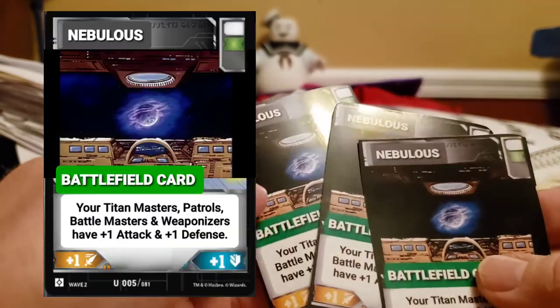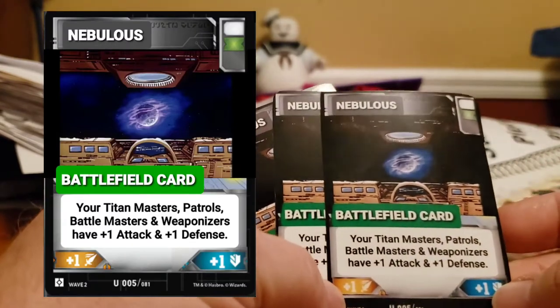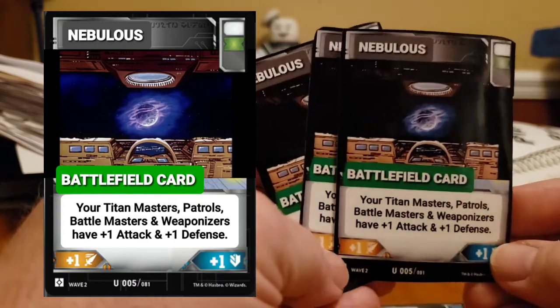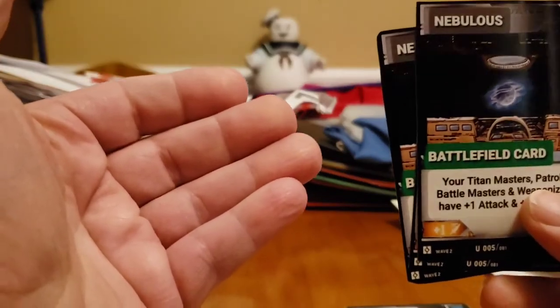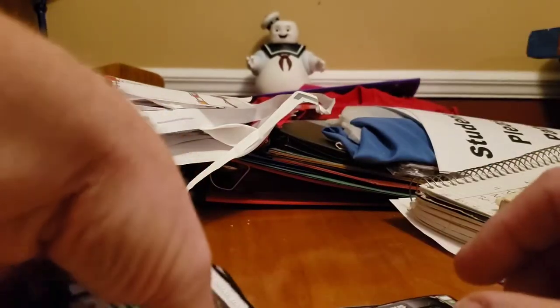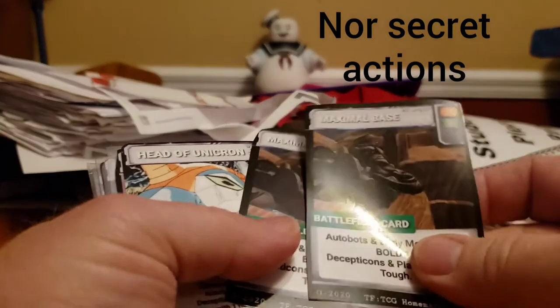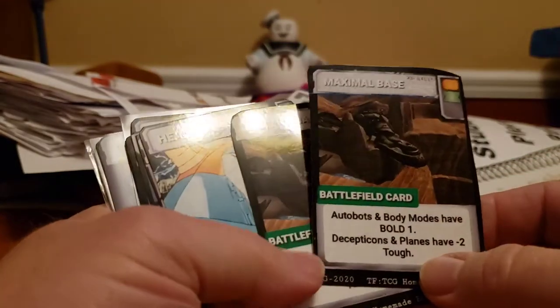We printed three Nebulos Battlefield cards, which really helps out your Titan Masters, Patrols, Battle Masters, and Weaponizers. These are all temporary — they're only for in the field. It's more than just a turn, and could be — that's why they're not action cards and they're not stratagems. They're not just for a turn, and they're not for the whole game. They can last more than a turn.